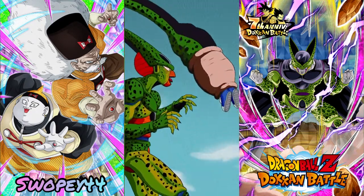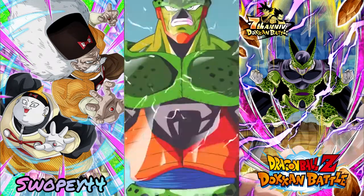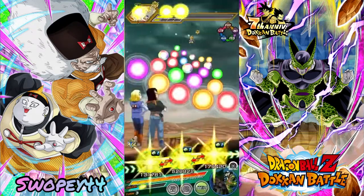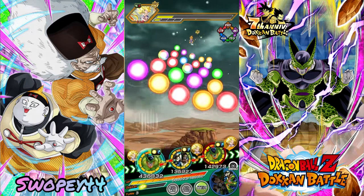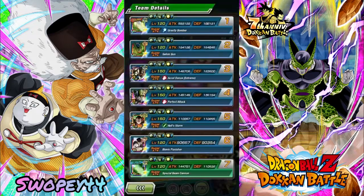Looks like we're absorbing 17. This shouldn't be too bad of a mission — even if you don't have AGL Cell, there's lots of Android leads you could run, like Super 17. If you don't have him, there's some older ones you could run. Target Goku has a lot on it, so you can really build the team a lot of different ways.